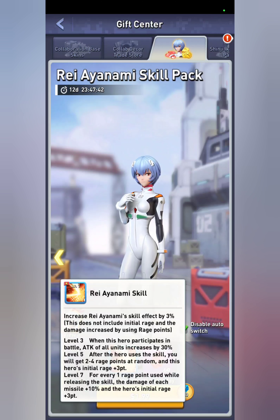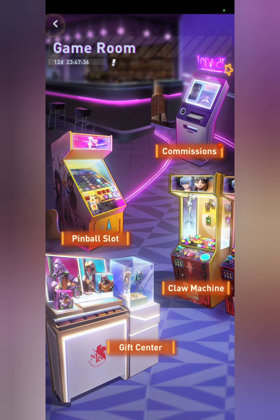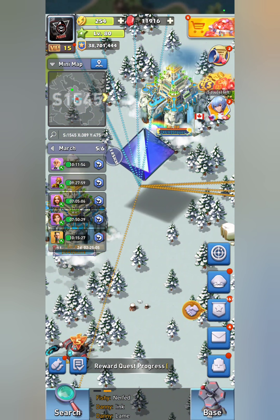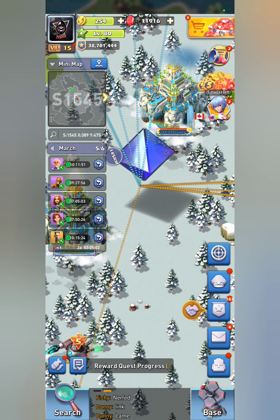I forgot to cover her skill item — her skill increases the skill effect by 3%, which means it increases the HP shield by 3%. Remember, she does give you an HP shield on top of her rage skill, which is absolutely crazy.